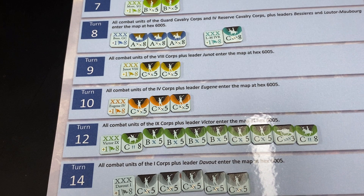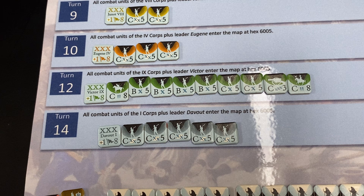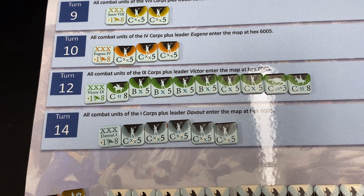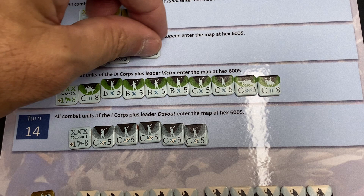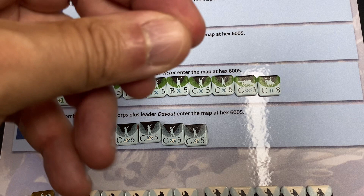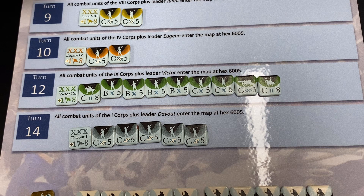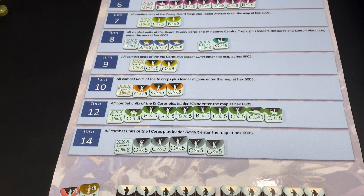Unfortunately, the unit's full-strength side only shows the morale letter, which serves as the order in which units will fire - A units fire at enemy units before B units and inflict losses before other units fire back. You also see a number which is the movement allowance, but you don't see which formation the unit belongs to. The player aid states the unit's formation - for instance, the fourth corps with Eugene as leader. That formation information is on the back of the counter, the reduced side. That's one drawback of this game and another reason I made this player aid.